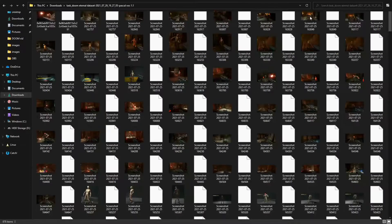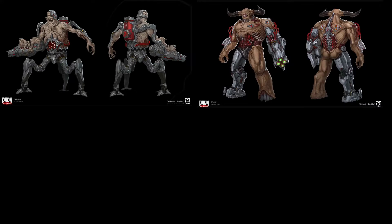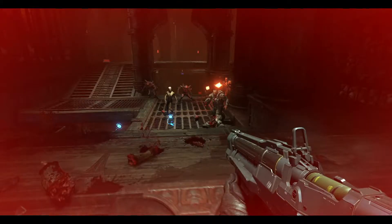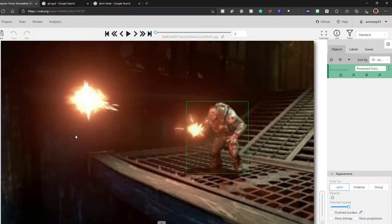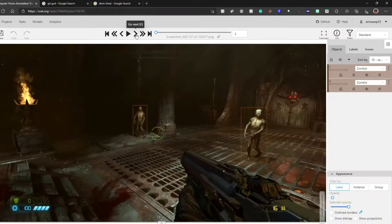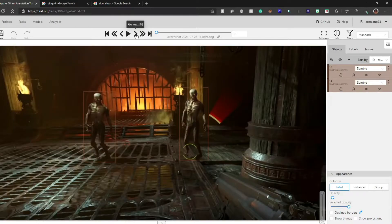To train an accurate object detection model, you usually need around hundreds — sometimes more than a thousand — images for each class you want to detect. Since training a model to detect all 27 enemy types in the game would require thousands of images, I decided to only use the first three enemies introduced in the game: zombies, imps, and possessed soldiers. Even then, I still gathered 440 images, which only took two days of painstaking work to gather and manually label, as required by YOLO — all 440 images.